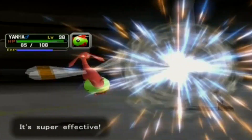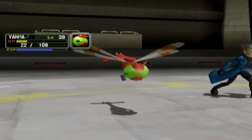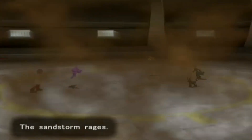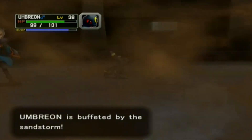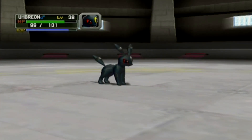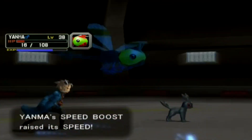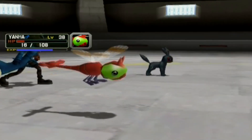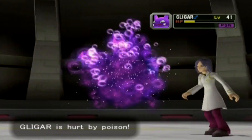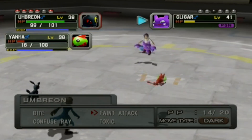You'd think Justy would give you a TM like Aerial Ace — I would love to have Yanma with Aerial Ace. But he gives you something else, and it is worth coming here not just for the experience but for the reward. Umbreon should have no problem taking out Gligar with just that little bit of HP remaining.